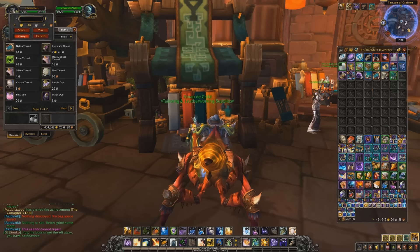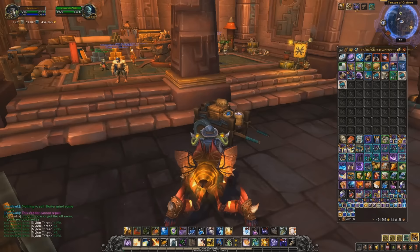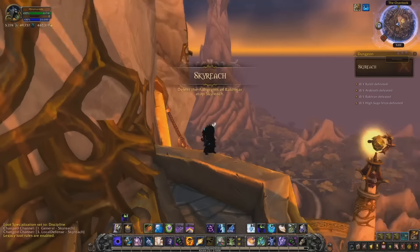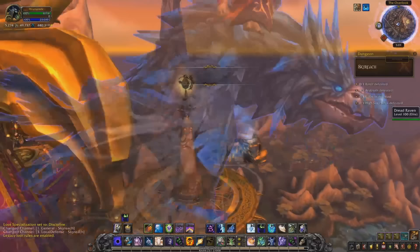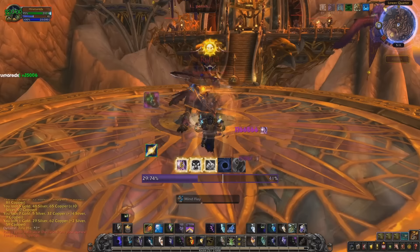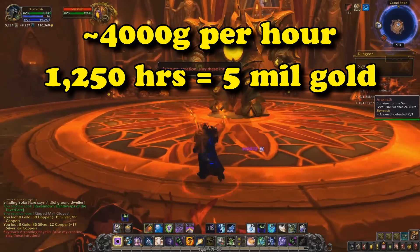Let's take running Normal Skyreach as an example — one of the quickest dungeons you can run that gives a respectable amount of gold, as you can vendor everything and expect to earn about 400 gold a run. Since it's short and fast with a teleport back to the entrance after killing the final boss, you can run it in about 5 minutes, and there's an instance lockout of 10 runs per hour. Running Normal Skyreach 10 times an hour — because Heroic locks you to 1 per day — could net you about 4,000 gold an hour, which means you'd have to run Skyreach for 1,250 hours or 12,500 times to get enough gold to buy the Brutasaur mount.